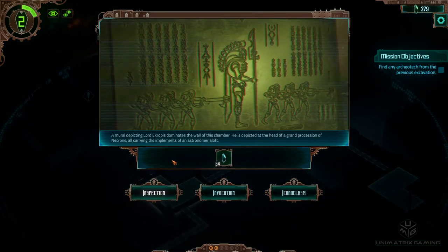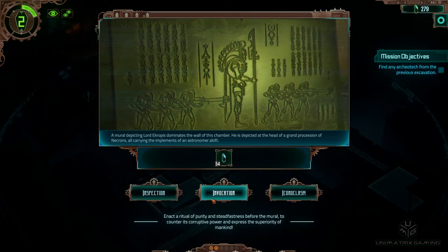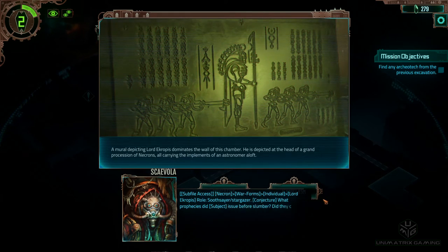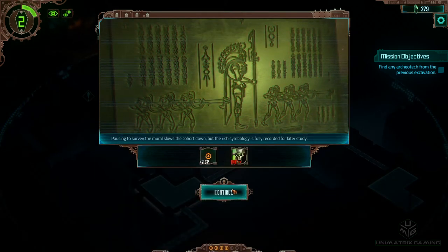The mural depicting Lord Acropsis dominates the wall of his chamber. He is depicted at the head of the Grand Procession of Necrons, all carrying the implements of an astronomer aloft. Options: Inspection — take comprehensive pictographs of the mural for Scaviola to examine. Invocation — enact a ritual of purity before the mural to counter its corruptive power and express the superiority of mankind. Iconoclasm — destroy the mural, as its knowledge could prove more dangerous than useful. I'm going to go for the pictographs to try and learn something. Scaviola's happy. We got some CP.